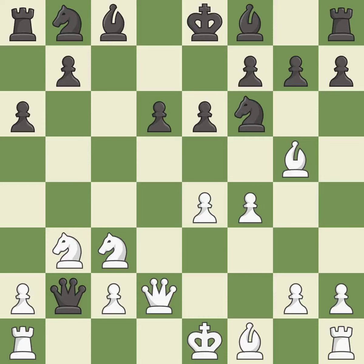Nb3 retreats the knight to block the b-file and threatens to trap the queen with a4 and Rb2. Qa3 retreats the queen in order to avoid being trapped on white's next move; it is the last book move. There were worse moves, but also something much better — it is an inaccuracy.